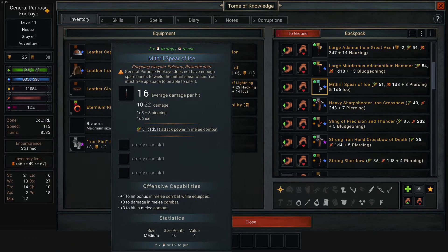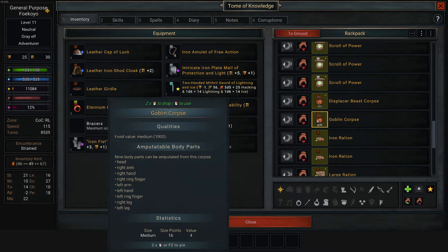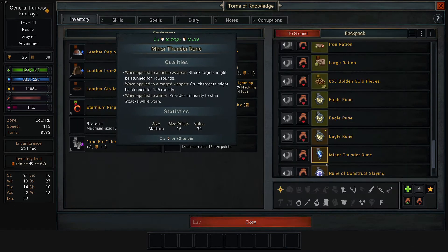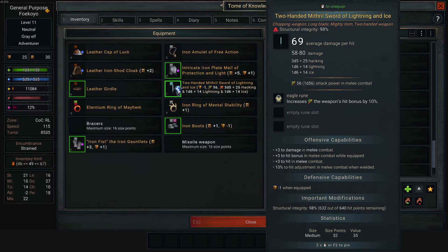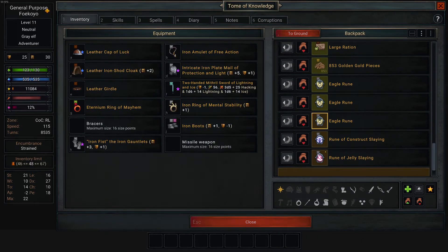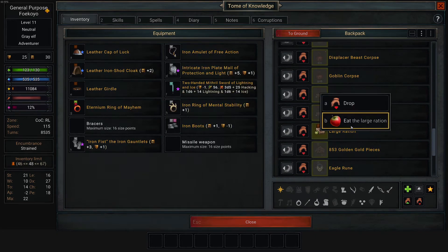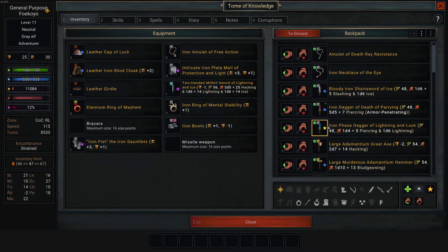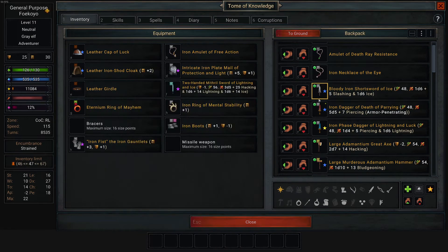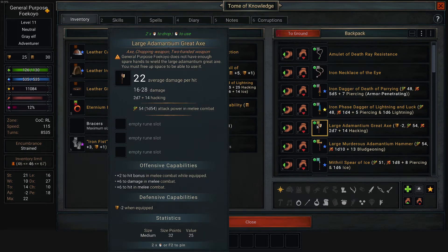I don't need that anymore. Do not have enough spare hands — I can start grafting hands if I want, that wouldn't be a horrible idea. Lightning, ice, hacking. Minor thunder rune can be applied to a melee weapon — might be stunned for 1d6; that's awesome. Jelly slaying, construct slaying. Eagle rune gives me a hit bonus — that's cool. Large rations ain't so good. Death row resistance, blindness immunity — nice. But it's not worth 12 damage when I can have 22.